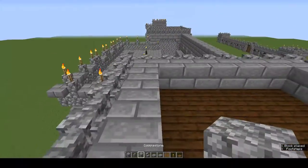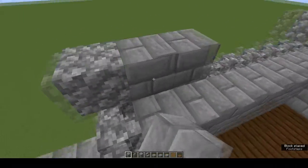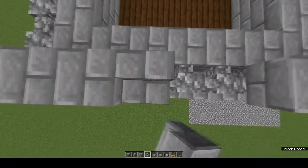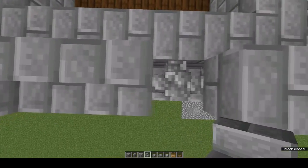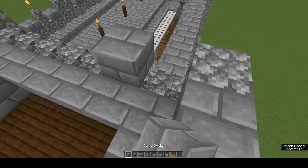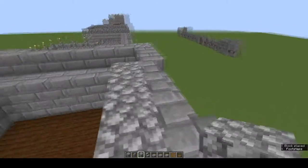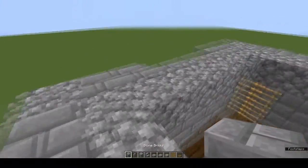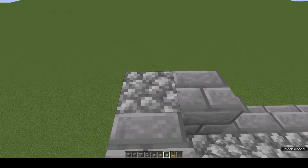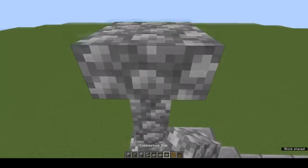On the corners, place a cobblestone block. On all four sides, two stone brick blocks either side and three right-way-up stairs in the middle — we will be making access to the walls when we build them. Now inside that, a row of cobblestone blocks. Let's build our corners: stone brick blocks, top-half cobblestone slab, two cobblestone walls, and on top of it a cobblestone slab.